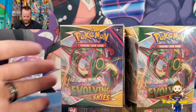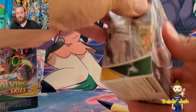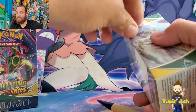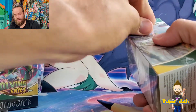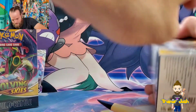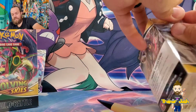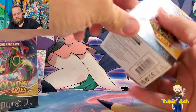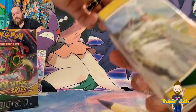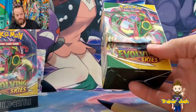Now it's time to get into Evolving Skies. I think I want — honestly I'll be happy with any of the pre-release stamped promos we get. There are the three Galarian Birds, and then there's the Flaffy. Flaffy is going to be really good for electric decks. I've never really been super into electric decks, but I wonder if it can actually accelerate to Dragon Pokemon as well. If we get one we'll have to see.